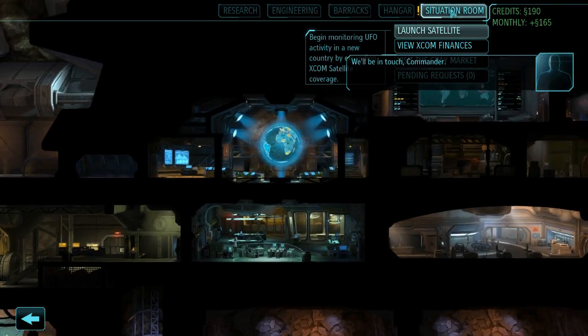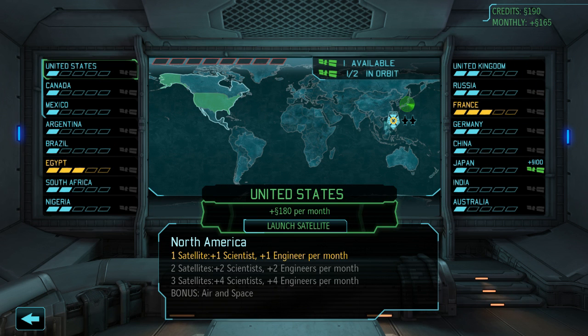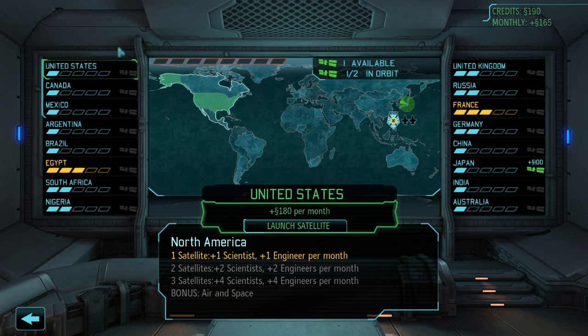Let's go to the situation room. Every member of the council is going to want satellite coverage. On normal, as I mentioned before, you get one satellite for free — this is not the case in Classic or Impossible, so you have to build that satellite yourself. These are the panic levels; they are pretty good at this point. But because of the abduction mission, we ignored France and Egypt and their panic levels are increased. At the end of the month, if panic reaches maximum — level 5, red color — and you don't do anything about it, that country will leave the council. There are 16 members, and if 8 leave it's game over.